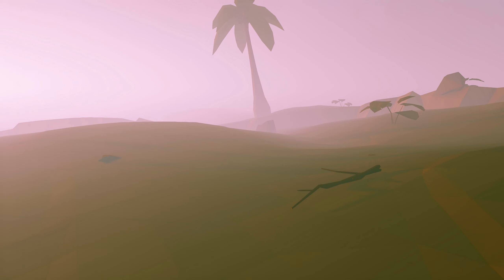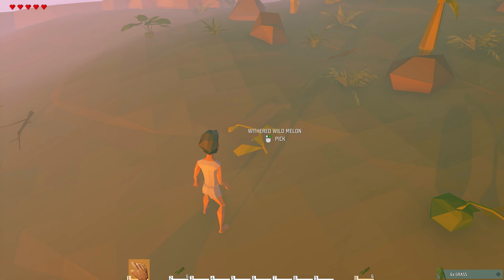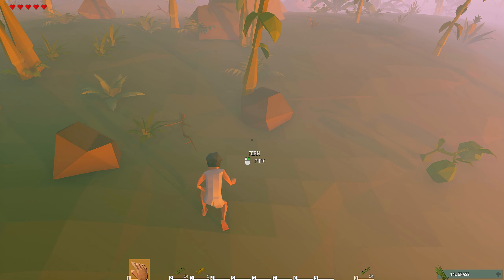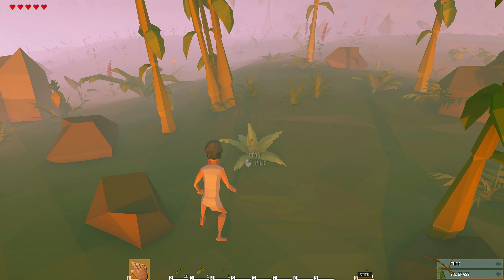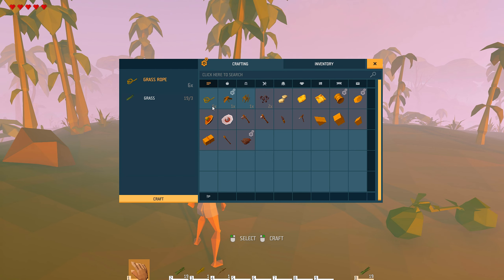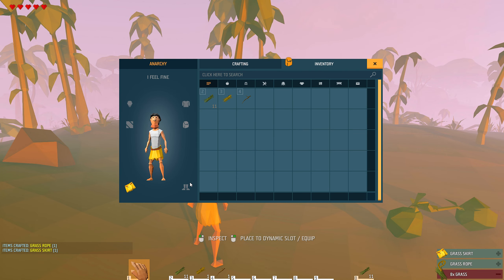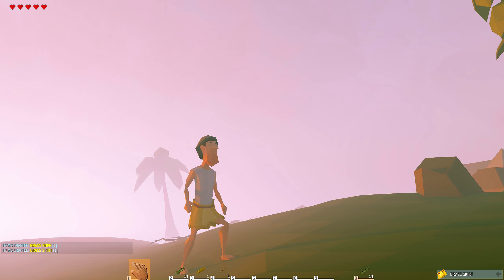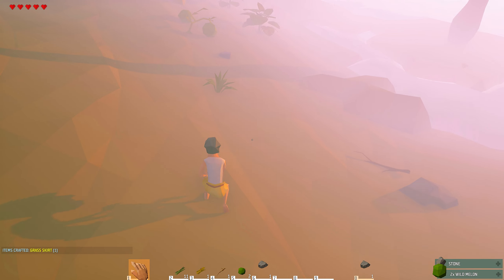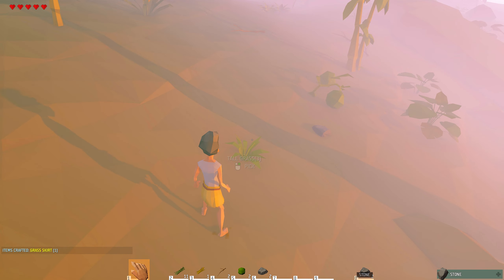It looks absolutely gorgeous. Urn is around here somewhere, but to get started we have to grab things like this. If you ever watched my Forest playthrough, it's kind of like that — you grab things off the floor, you make the rope, you make the skirt, you put the skirt on. Anywho, I'm gonna go grab some things off the floor, see if we can find Urn, and then we'll start building somewhere to live.